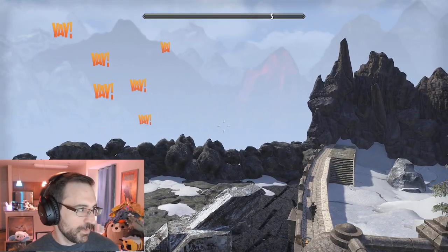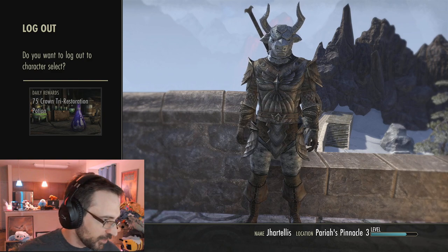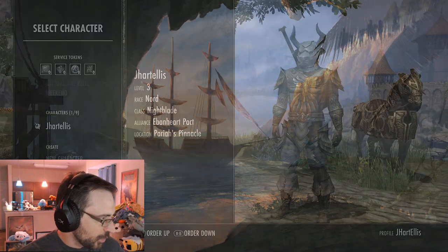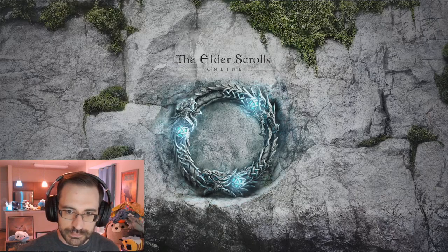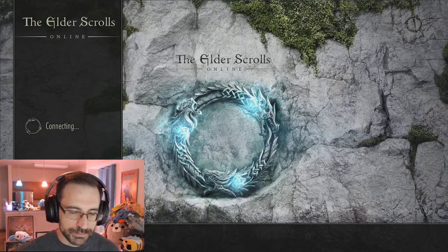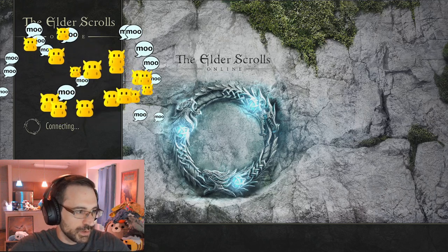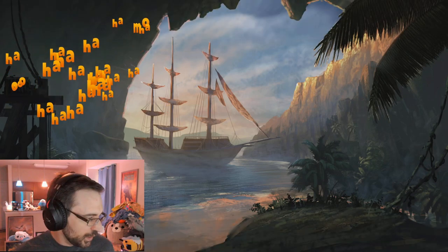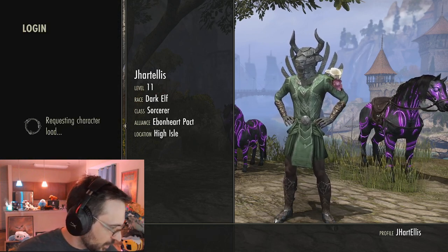That will do it for Xbox EU for this week. What I'm going to do is flop over to Xbox NA now, and then I have six more houses. This is a relatively smooth transition - decided to do both this week. Pretty easy to flip between the two of them. Six more homes on Xbox NA. What will we see? Some happy things.